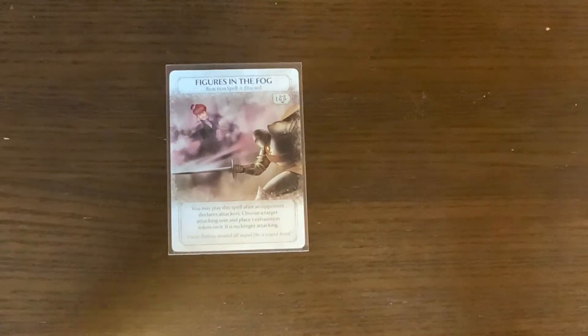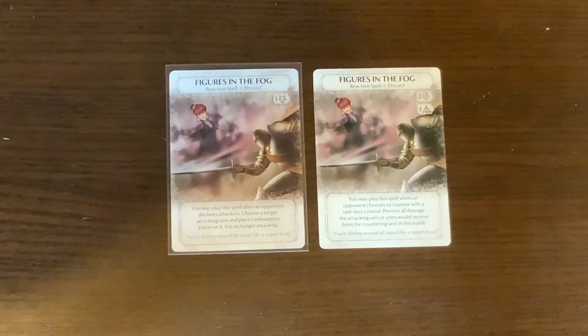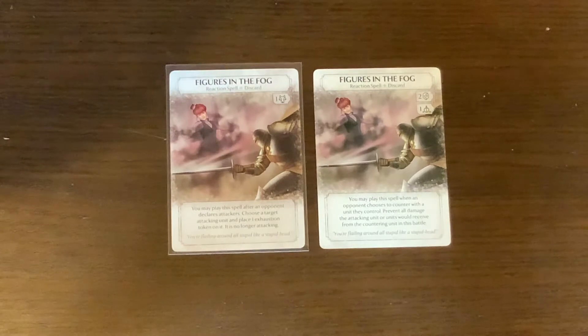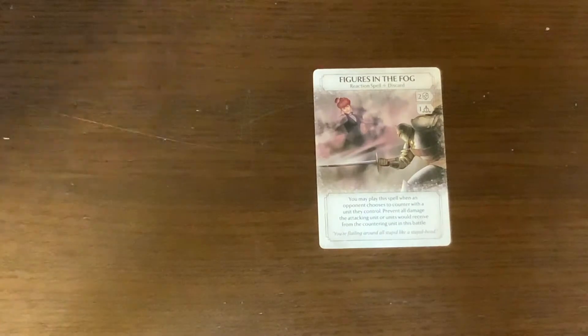Now for Victoria's spells. First is Figures in the Fog. Both versions are reaction spells. The old version had a cost of two faces and a basic magic. The old ability: you may play this spell when an opponent chooses to counter with a unit — prevent all damage the attacking unit or units would receive from the countering unit in this battle. The new version has a cost of a wolf: you may play this spell after an opponent declares attackers — choose a target attacking unit and place one exhaustion token on it; it is no longer attacking.